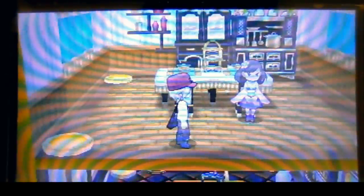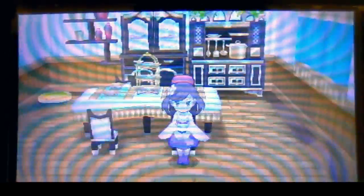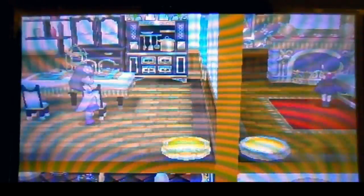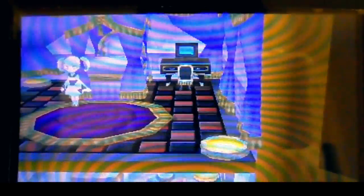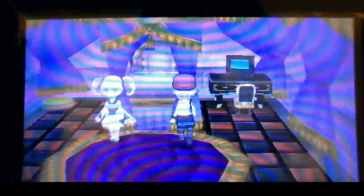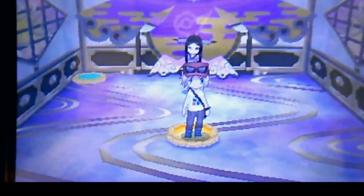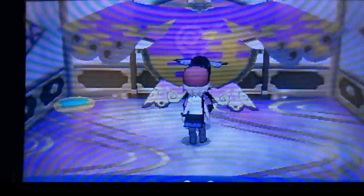Inside this room you want to avoid the trainer — see, she's looking. I've already beat all these trainers but you kind of walk past her and go to this one. You end up in this room. If you run — yeah, see, she's not looking — you kind of walk around her, then you're in the boss room.